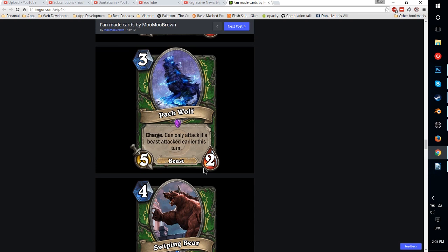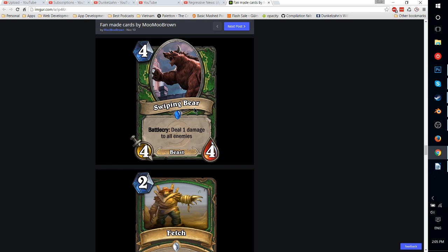Packwolf — 3-mana 5-2 with Charge. Can only attack if a beast attacked earlier this turn. Pretty much game-breaking. It's like a better Huffer that is always Huffer. Getting an extra beast to attack this turn is really not that hard — build a deck around this, like Unleash the Hounds and then you throw in a Packwolf, maybe even Timberwolf on top of that. A 5-2 for 3 mana with Charge is probably game-breaking. It just makes Hunter even better at almost guaranteeing a kill by just playing out their hand. Too strong.